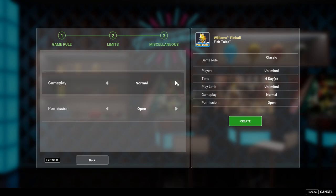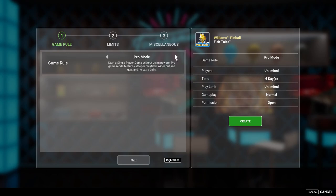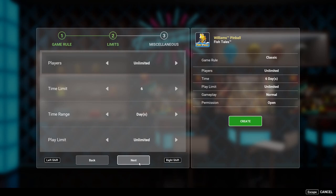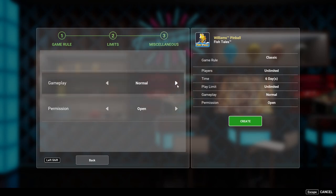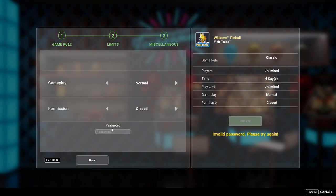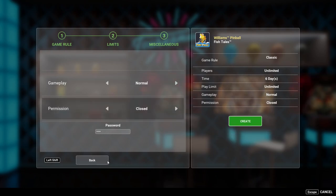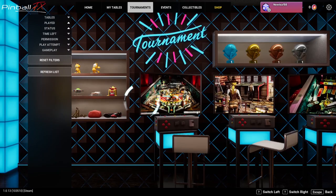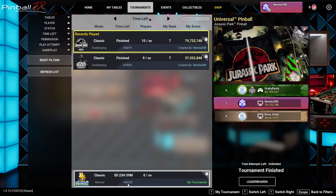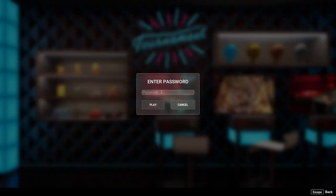Looking at the gameplay settings — normal versus classic — I'll keep it normal. We'll skip challenging difficulty and go with normal. This week's tournament is closed with a password of 5566, and the tournament code is HC3X. Password is 5566, so come and join!